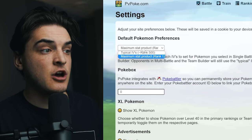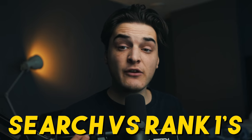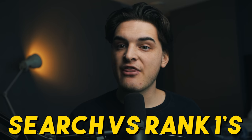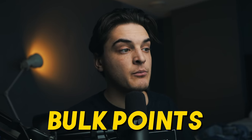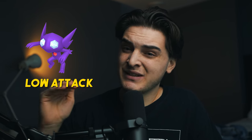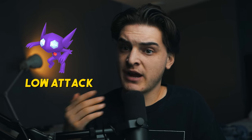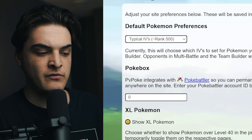One final important thing: when looking for breakpoints, come into your settings on PVPoke and set your default Pokemon preference to maximum stat product. This means when you input a Pokemon, it instantly gives it the rank one IVs - the highest defense opponents you're going to see. When looking for bulk points, switch to typical IVs - around rank 500 IVs - because opponents are generally going to have a little more attack than the best possible bulk IVs. Not everyone has the rank one. So remember: for breakpoints, set this to maximum stat product; for bulk points, set this to typical IVs.